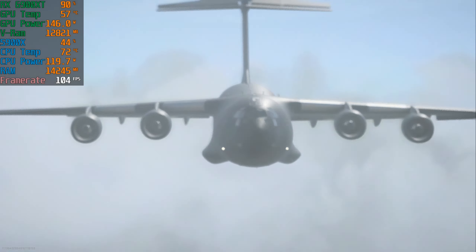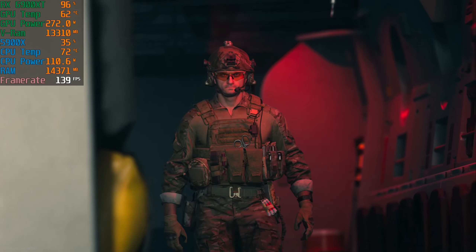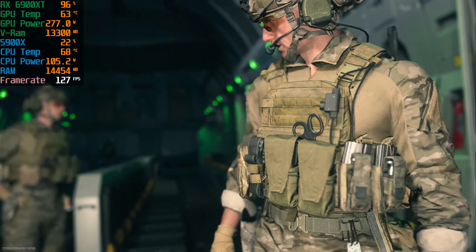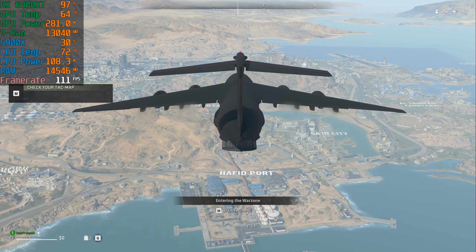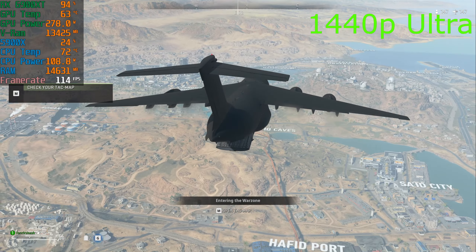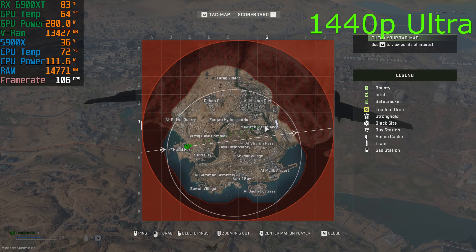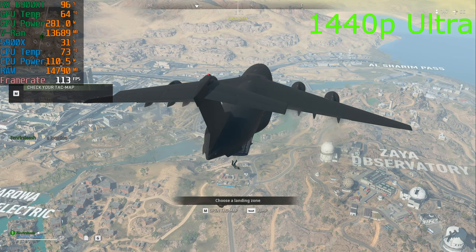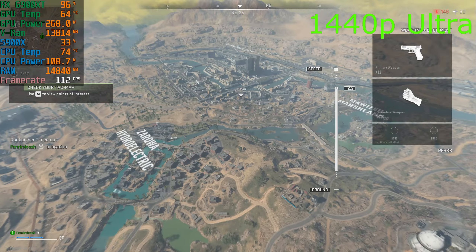Let's see what we get when we drop into the actual map. I want to drop somewhere closer to water — let's try to drop over here more in the city area but still close to water. That's probably one of the most demanding areas, I would imagine.